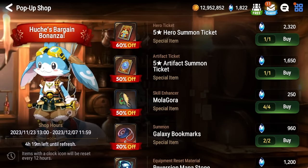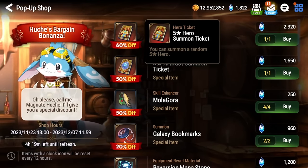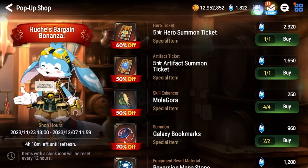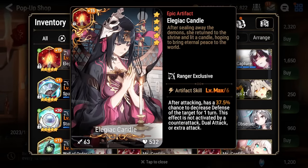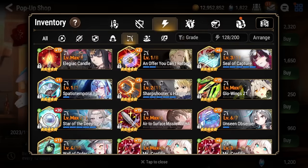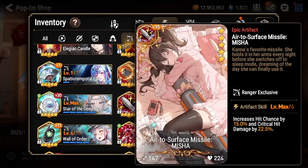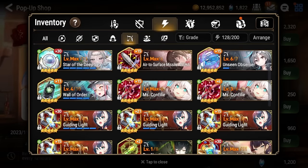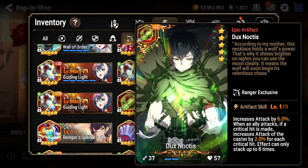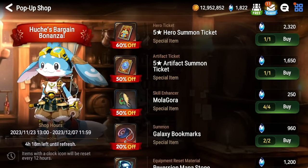I want to tell you guys right off the bat that it might not really be worth it — you are kind of set up to fail with these tickets. First off, there are just way more bad five-star heroes and five-star artifacts than good ones. Looking at artifacts for the ranger class for example: the candle artifact is decent but not the best, Elgus's artifact is not that good, Lua's artifact you won't use on too many units, Glow Wings artifact same thing. Air-to-Surface Missile is actually pretty good, Unseen Observer is only really used on Flan but Flan isn't great, Wall of Order and Guiding Light are limited, and Duck's Knockit and Iron Fan aren't that great either.